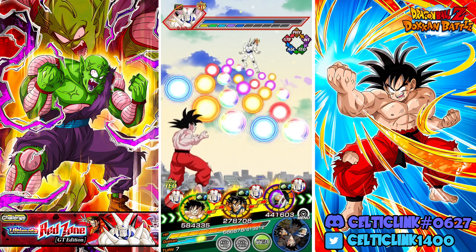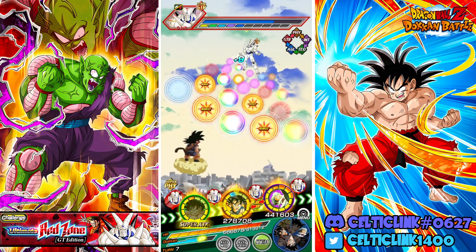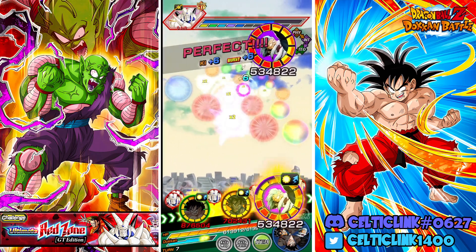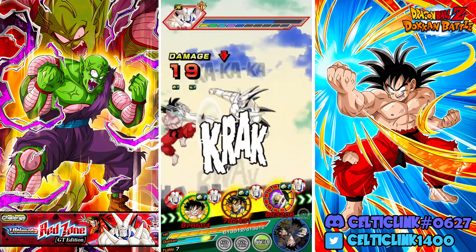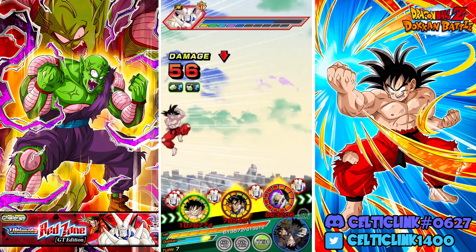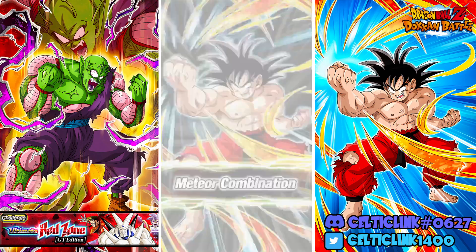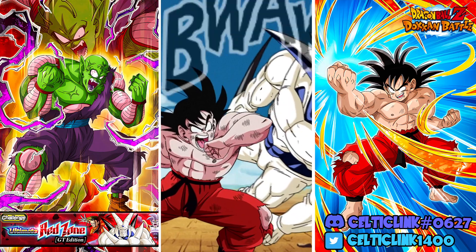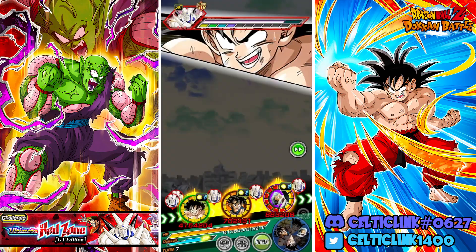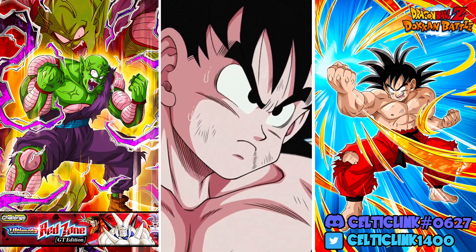Krillin, do your thing. Even in slot three, when he doesn't have his extra damage reduction, he's taking no damage — I love this unit. We'll grab that with Kid Goku; it's just one attack he has to take, and as long as that one attack is not the super, we're fine. This is our 79% copy, by the way. We're up to 7.3, and we get the additional super up to 7.9.